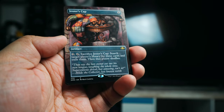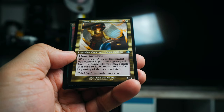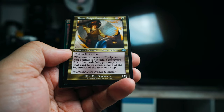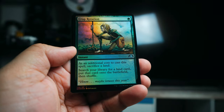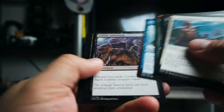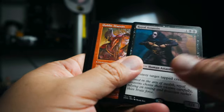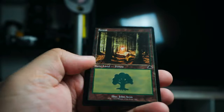Funny story — I was actually around when Ice Age came out and I remember Jester's Cap being a big thing. And we got Tiana. Nice — a foil Crop Rotation. That's a cool foil to get; Crop Rotation is a card I use in EDH.